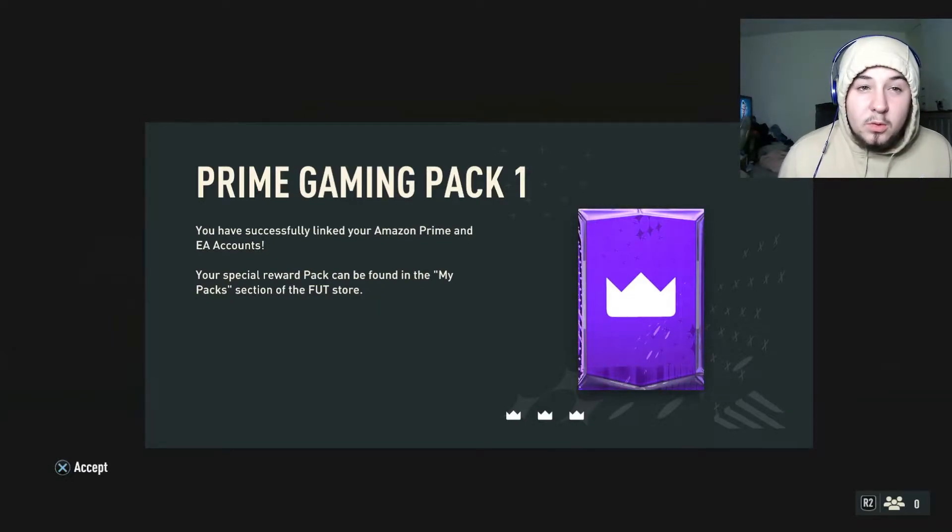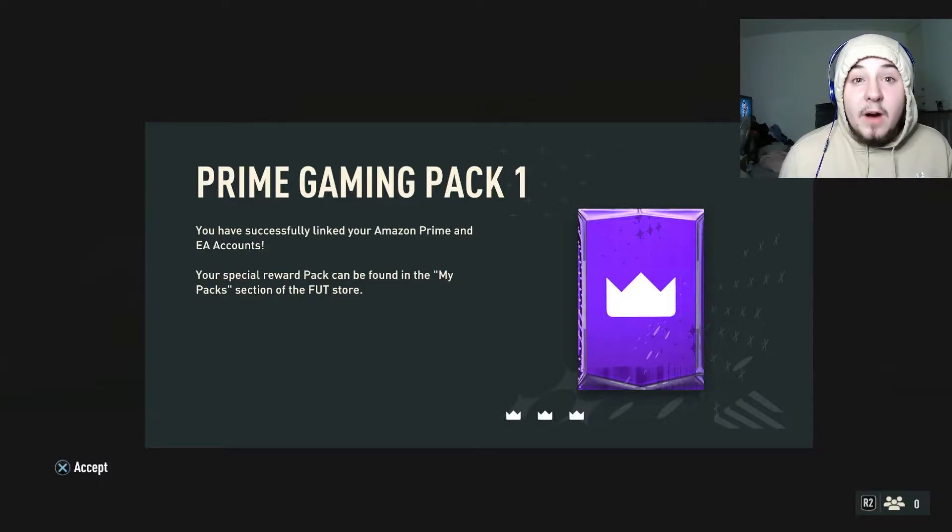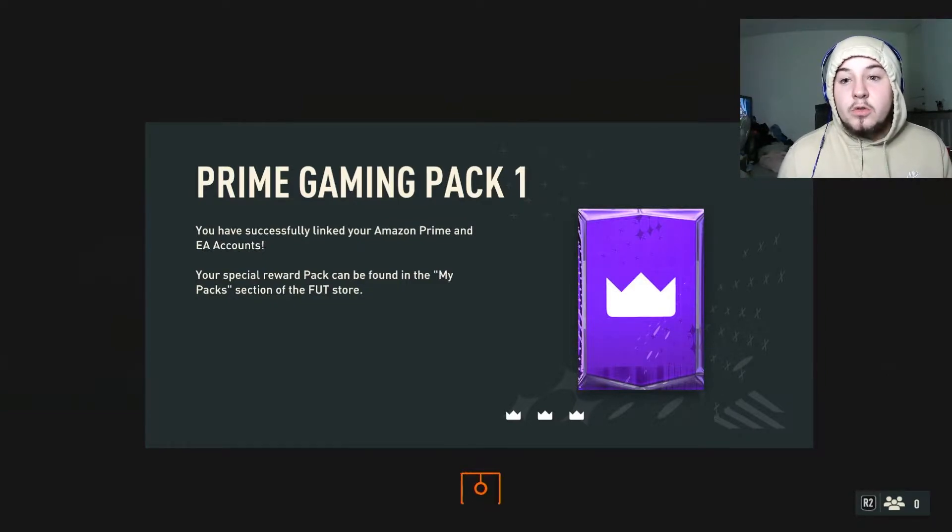Welcome back to another video. The time is 5:57 so I'm going to open this pack and then we can look around the 6 PM content drop. I've got the Prime Gaming pack - if you don't know, you can go into Amazon Prime on Twitch and get a pack like this. We're going to see what the pack is and what you can get from it.